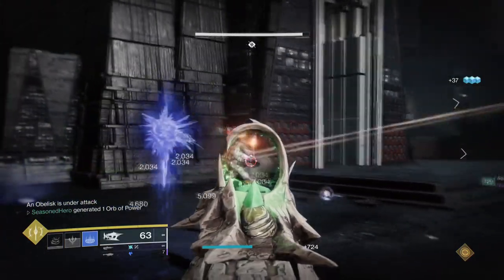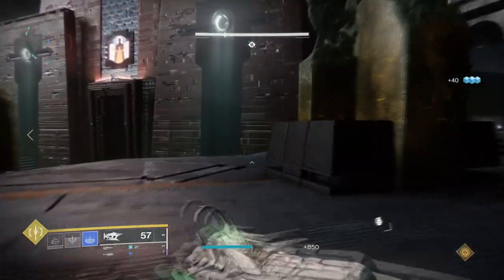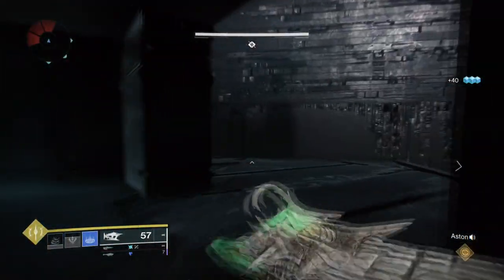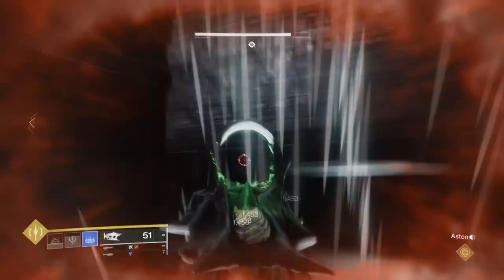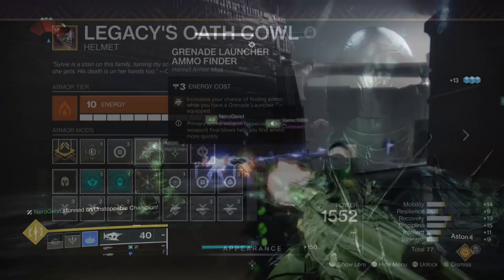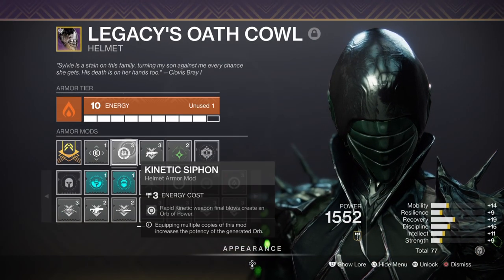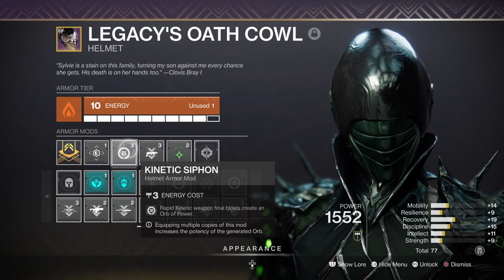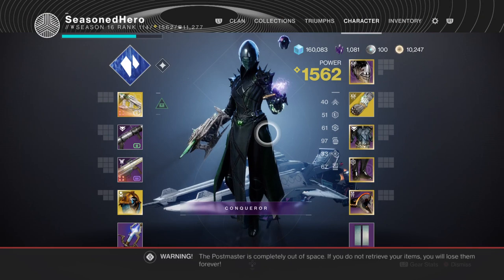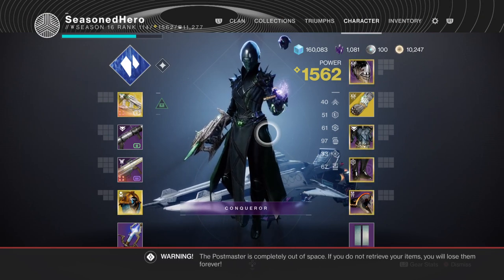The remaining stats don't matter as much and can be left as they are, fully upgraded to function in high-end content. The one stat you can leave lower is Intellect, as it won't have much effect in the grand scheme of things — though that's ultimately your call. Leftover mods include Grenade Launcher Ammo Finder, Kinetic Weapon Siphon to create Orbs of Power via kinetic weapons, and Rocket Launcher Scavenger for increased rocket reserves.